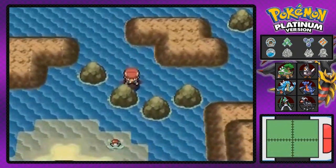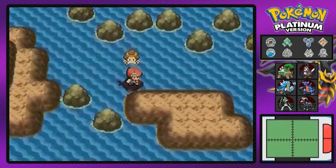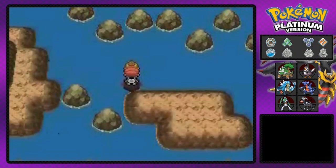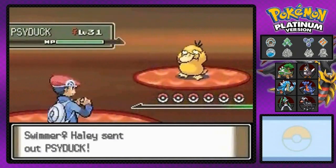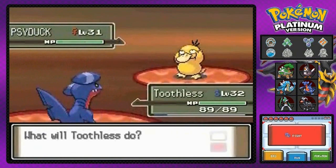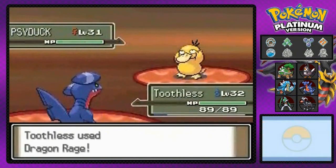Look at that guy just looking at us surfing, and there's an item down there. There's a girl right there — she's a wave riding trainer. Here we go, we're going to be battling Swimmer Hayley and she's going to be coming out with her Psyduck — or Golduck, remember that fact guys. Let's go ahead and destroy this guy.